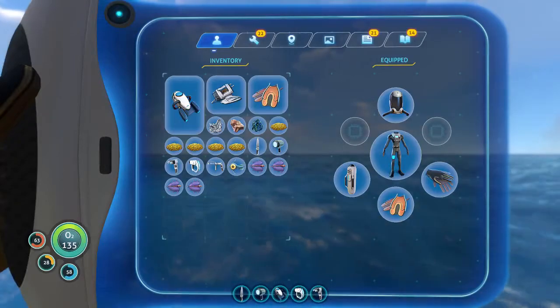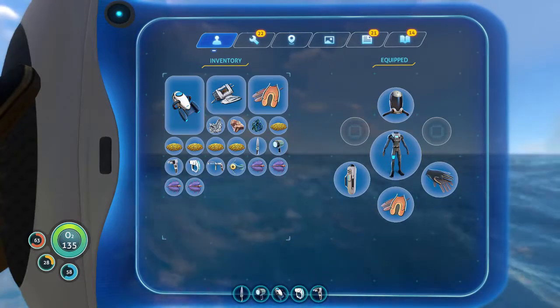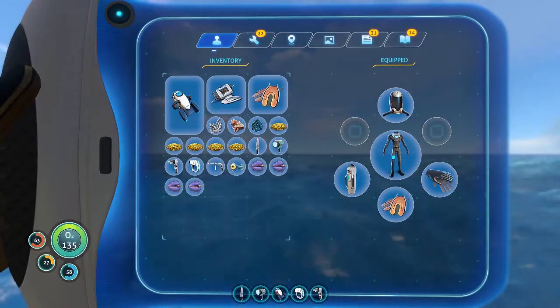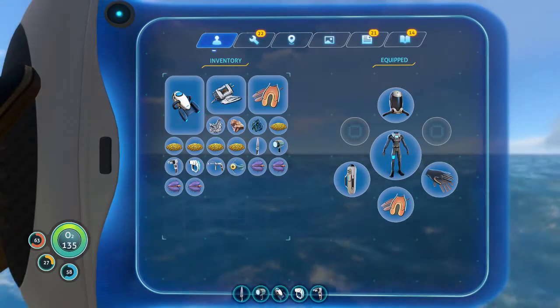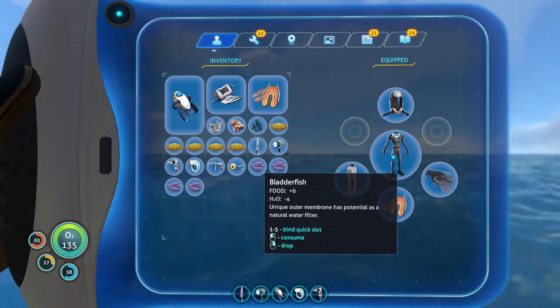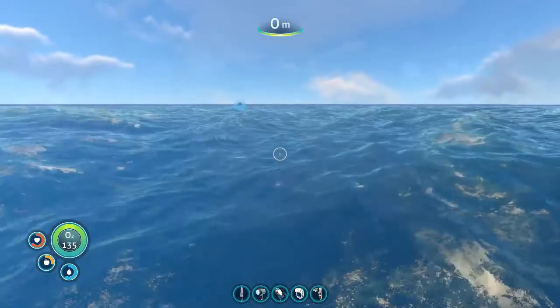Hello and welcome to episode 6 of my Subnautica tutorial Let's Play series. This episode will be on getting the coffee vending machine blueprint and building one, so I don't have to keep swimming around getting bladder fish all the time.